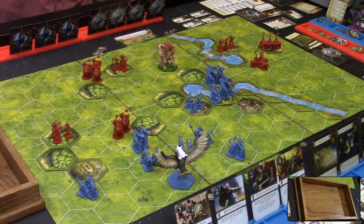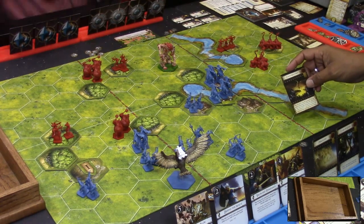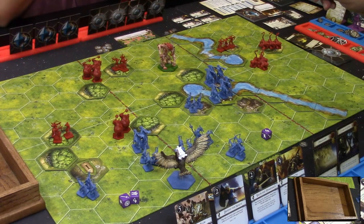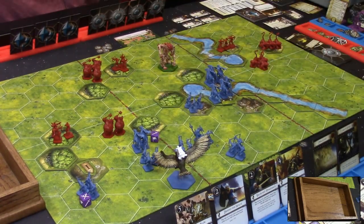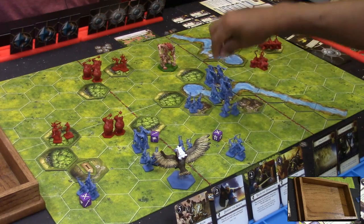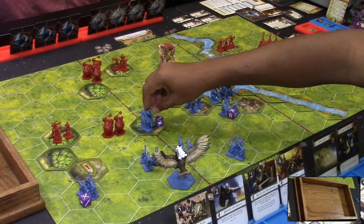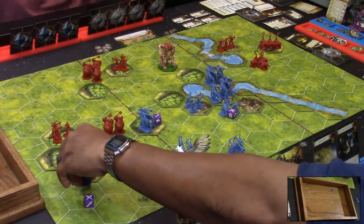Carlos plays Counter Attack to copy William's Echelon Right — ordering two on his left and one in the center. Movement: the Citadel Guard moves two hexes toward the battle, cavalry moves into the forest, and archers retake the hill for victory point purposes. No meaningful combat occurs this turn.